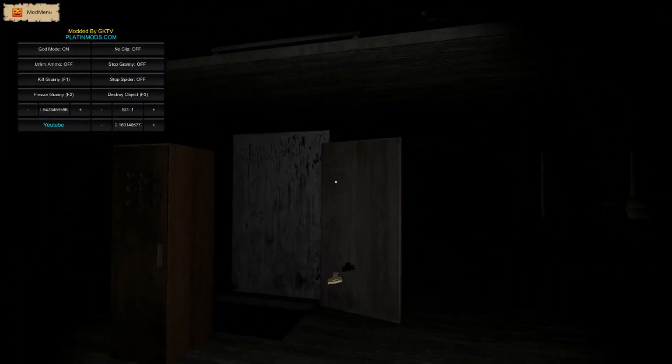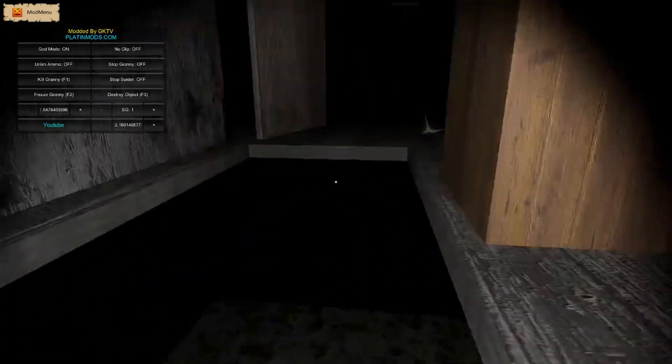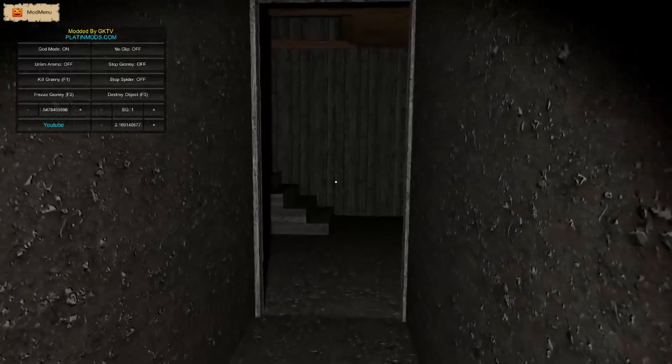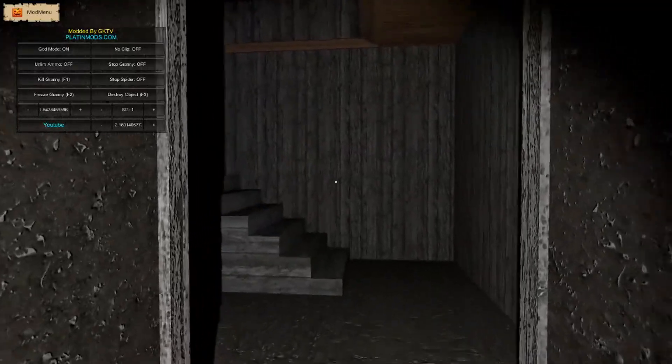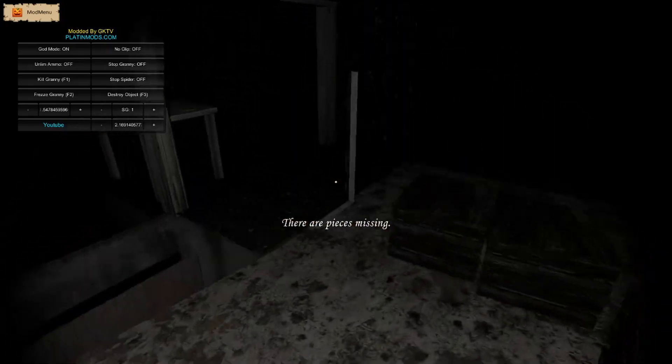Why do I need the weapon key? I didn't kill Granny. The stairs are here but they're not there. You go really slow when you crouch in this old version. The game is really starting to break.